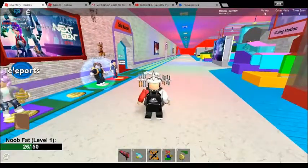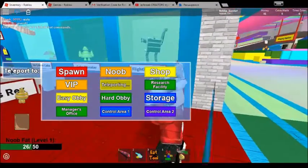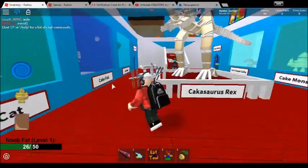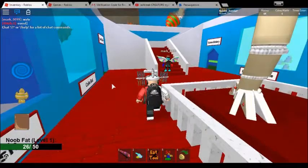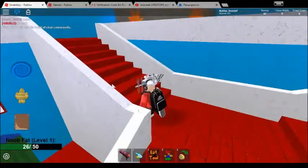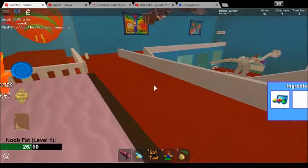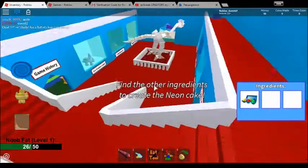First, click the teleport button then click museum. After you are in the museum, go up the stairs and grab the cartoon eggs in the glass box. When you got the eggs, go to the worker station and follow the conveyor belt.